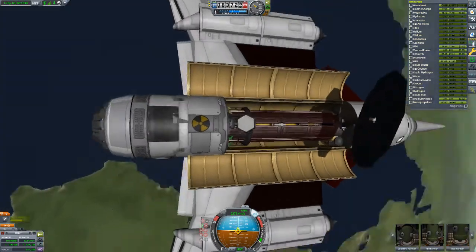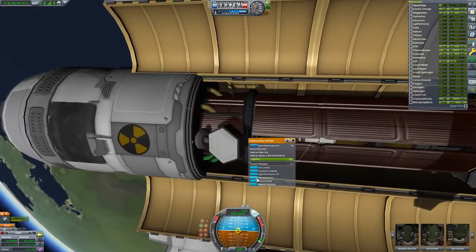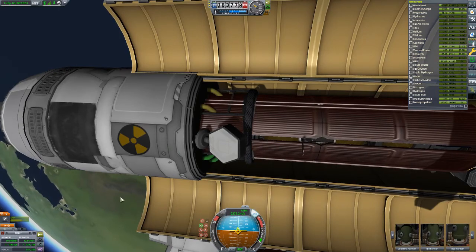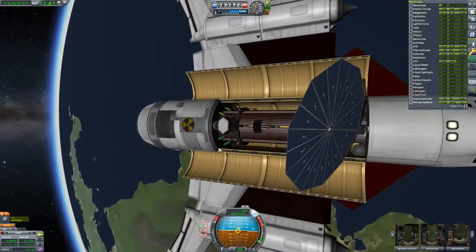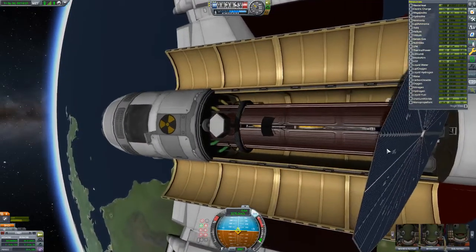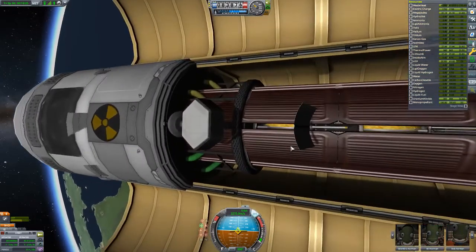We're not getting any power right now because the meltdown stick isn't turned on. Communications established — we're up here in space. We could start collecting data like gravity readings and things like that.